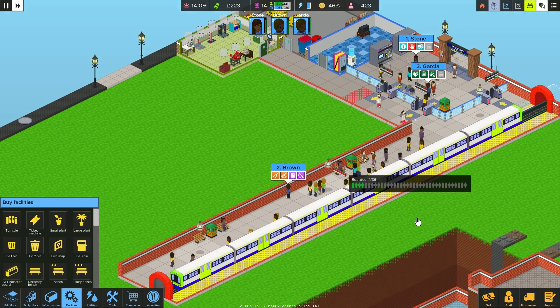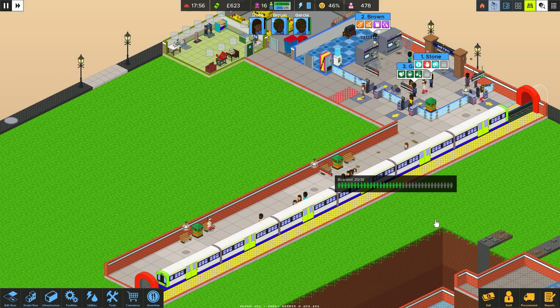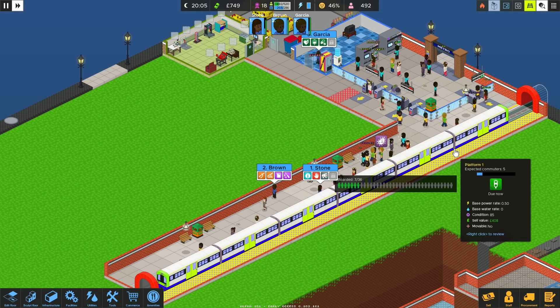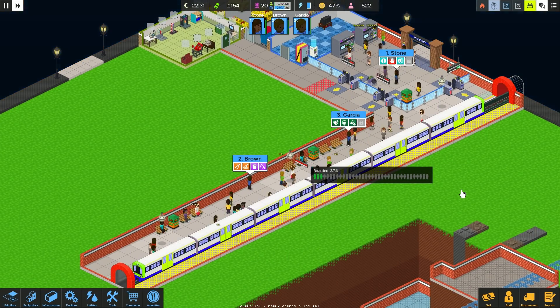We've also got Miss Stone stood in the entrance area there with a megaphone. Whenever she's not doing other stuff, I give her the tablet to get rid of lost people, because people pointed out that even though the maps are good, the best thing to do is get somebody with a tablet — they go straight over to them and get rid of that lost debuff straight away, which is really quite useful.